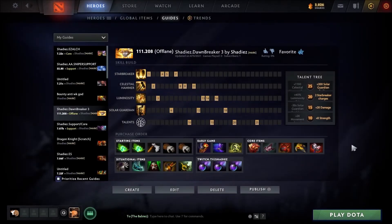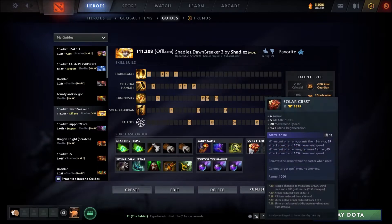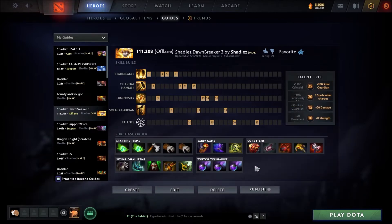It is Shadysbabies and welcome to my early Dawnbreaker guide. The pass just dropped — it's 4-15-2021 today and let's jump right into it. I was inspired to make this guide by Immortal Faith, who I kind of don't like because his builds are just generic in general. But then he released a new one today with Solar Crest — really smart thing, I really appreciate it. He had a really good catch on this item.